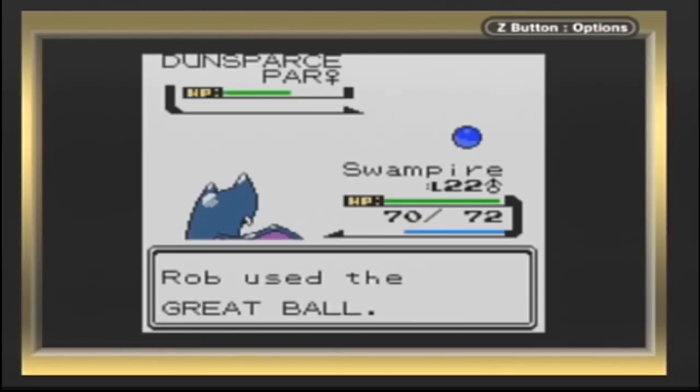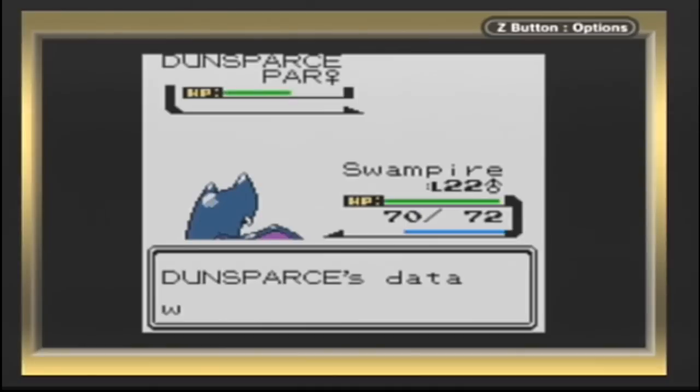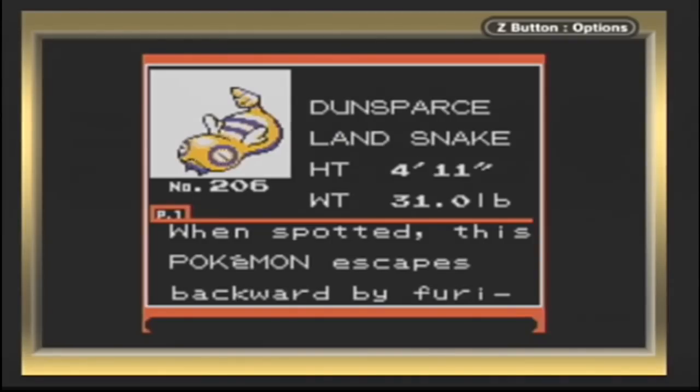Of course — Confusion! Why didn't I think of that earlier? I'll wait till it gets into yellow before I start trying to capture it. Swampire, I frickin' love you. Dunsparce was caught, and I can officially get rid of Hiker Anthony from my call list, because this is all Hiker Anthony is good for, honestly.